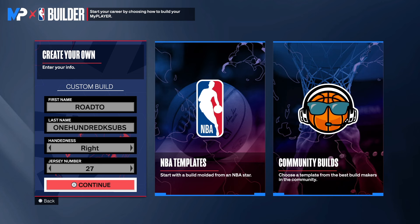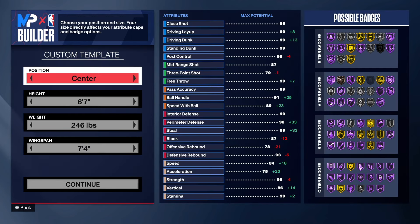We're back with another NBA 2K24 next gen build video, and today I have a special build for you guys. I don't know if you would consider this build rare, but I've probably seen like one of these builds since the game came out. We have the Break Starter — it's rare to me because I don't see it that much. Choose the hand of your choice and the jersey number of your choice.